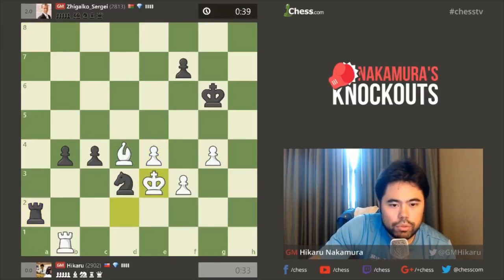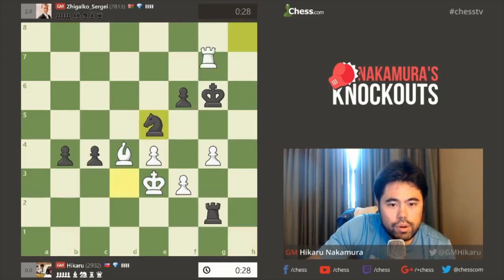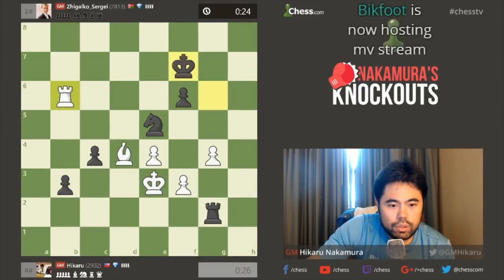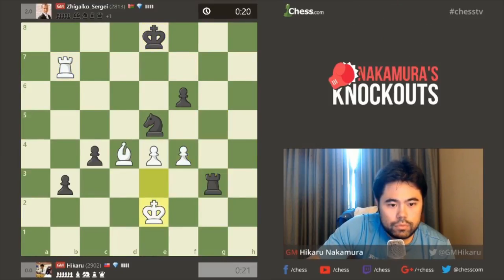I'm probably going to play Rook A2, King E3. Rook A2 — I'll play Rook H1. Not ideal, but still a game. Rook H8, if B3 then Rook F8. Let's play Rook B8 here. Rook B6 — King F7, I'll play G5. Check.